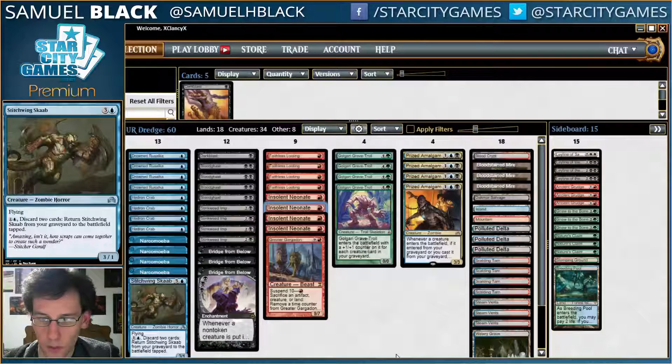So that's definitely the most important change. Other than that, a 4th Nature's Claim in the board is probably pretty good. You might want that over an Ancient Grudge or any of the Ley Lines.